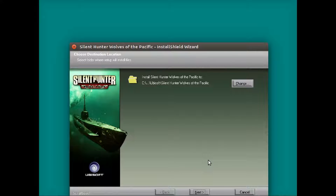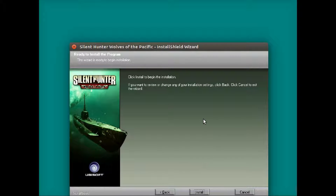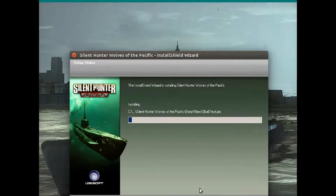Go ahead and install it into the default location. You'll notice how unexciting this is — it looks just like Windows. We will not install the Game Studio, and we will not install Acrobat Reader 6, which is a little bit old. We will install everything else. And let her rip.